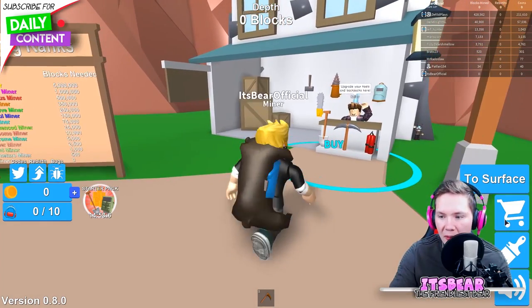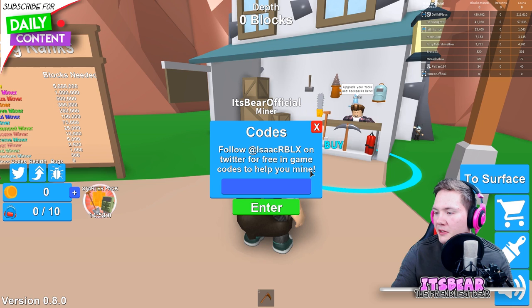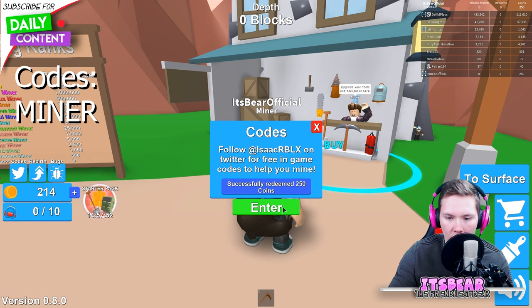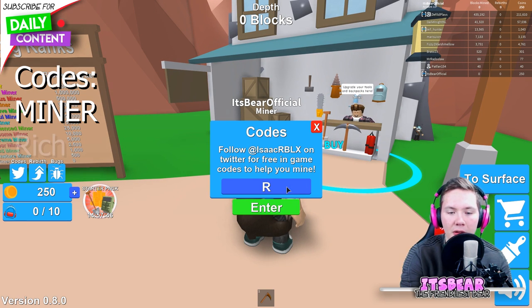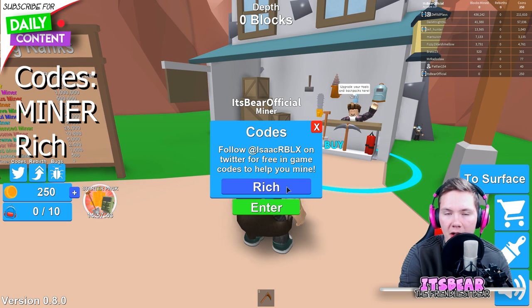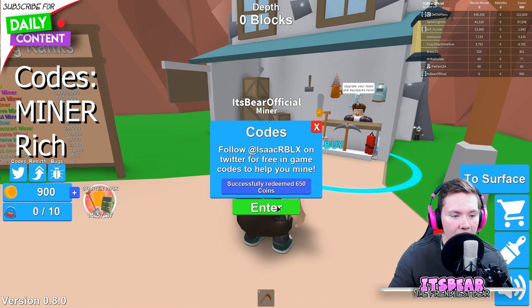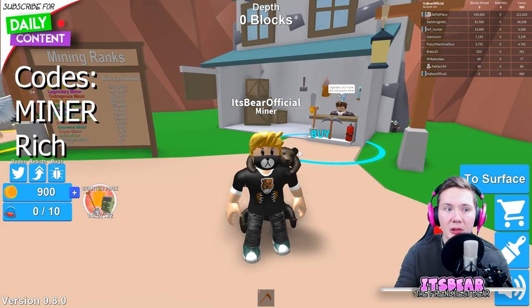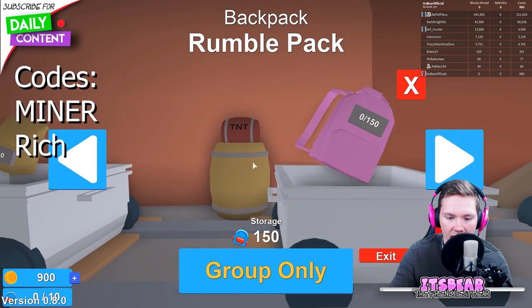Before you do anything, if you're new to this game, what you should do is use the Twitter codes. There is a code menu and there are two codes out right now. Type in 'MINER' - all capitals - which gives you 250 coins straight off the bat. Then type in 'Rich' - capital R only - and that gives you 650 coins, so that's almost 1000 coins for free.